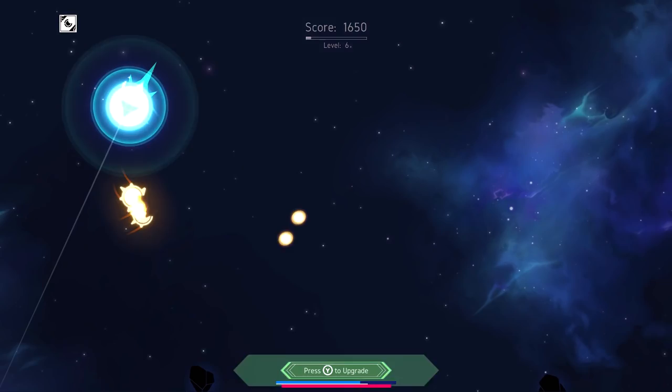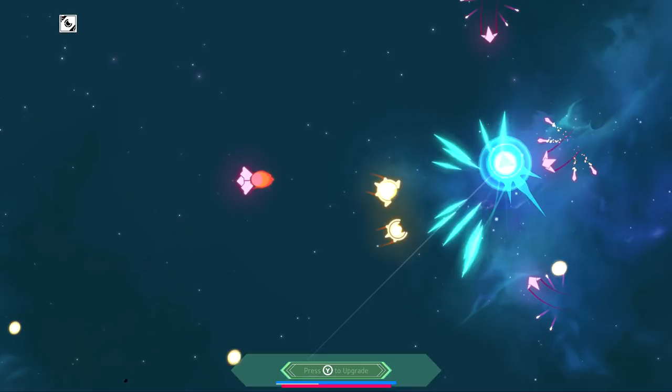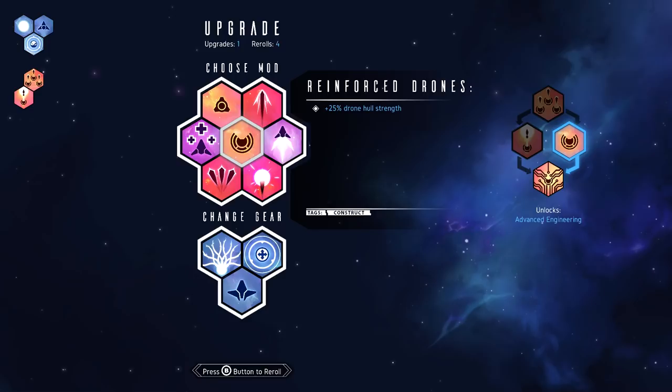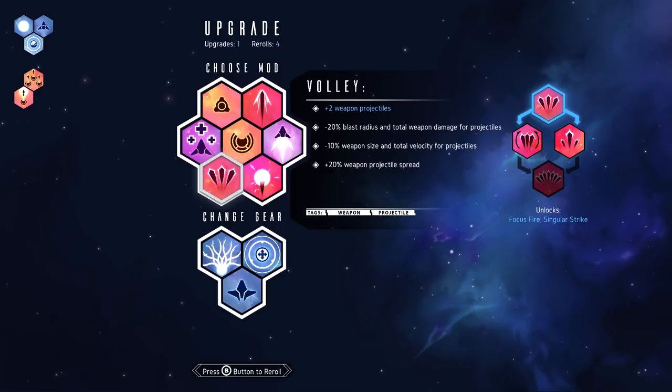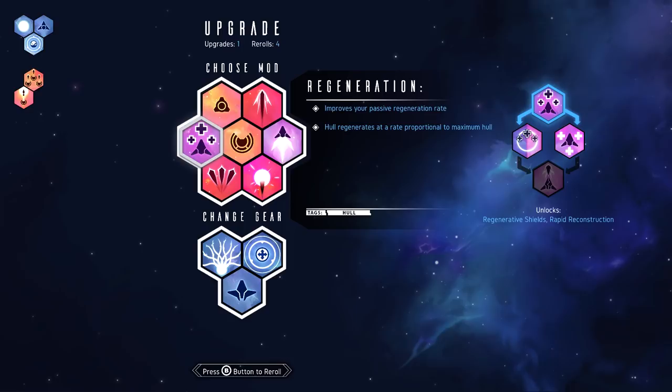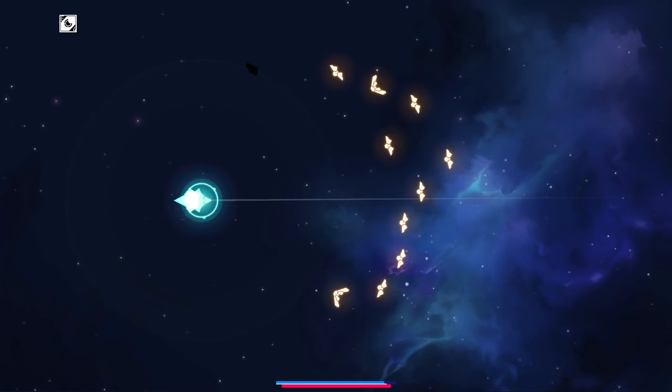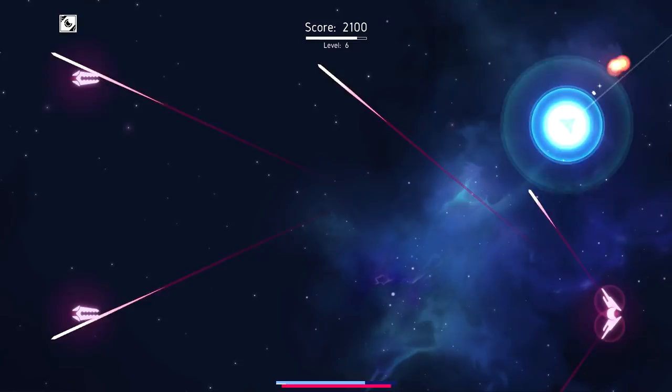I wish I understood how to make my drones happen. Reinforced drones - more strength, I'd love that but how do I make them exist? More projectiles, blast radius, velocity. More regeneration is good. I don't know what button to press - do I have drones right now or not? There we go - X! That's where they hid it.